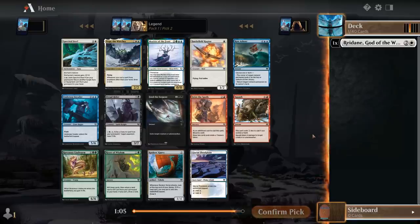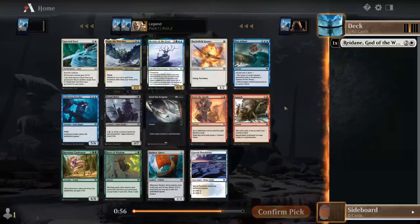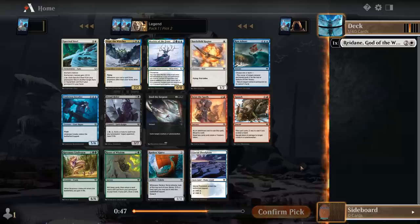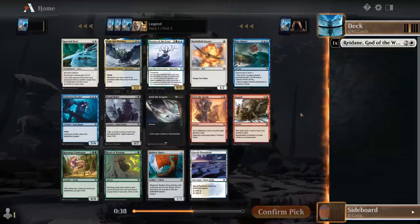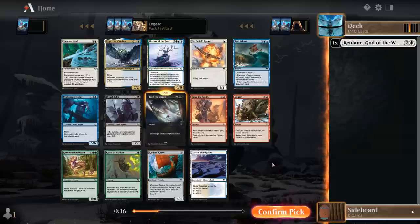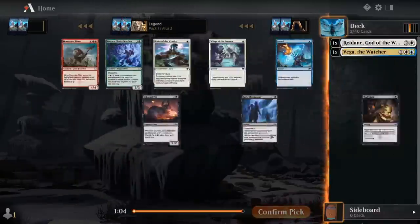Second pick. Could potentially move into blue-white with Vega the Watcher, which would potentially complement Redan. Feed the Serpent is one of the better removal spells in the set at common, so that's definitely a consideration — it also keeps us more flexible, since we're not committing to blue-white specifically and could pivot out of white. The rare is missing, so that doesn't tell us too much about this pack. For me it's probably between Vega and Feed the Serpent. Feed the Serpent is maybe a tiny bit more flexible, although the upside on Vega is potentially higher. Let's take Vega — I haven't drafted a dedicated blue-white Foretell deck yet, so maybe we can make that work.